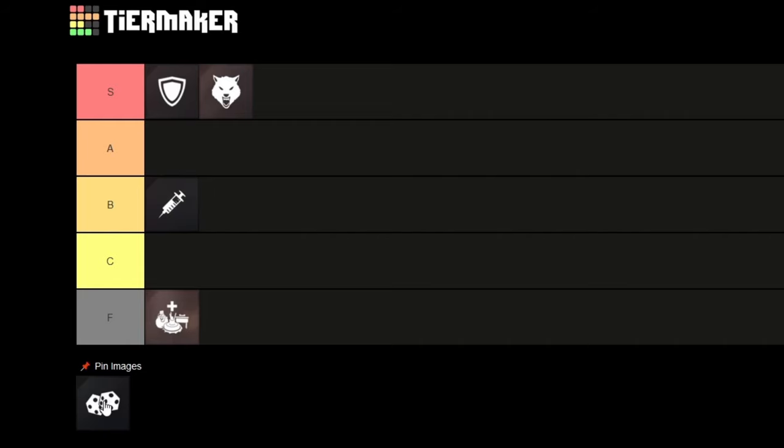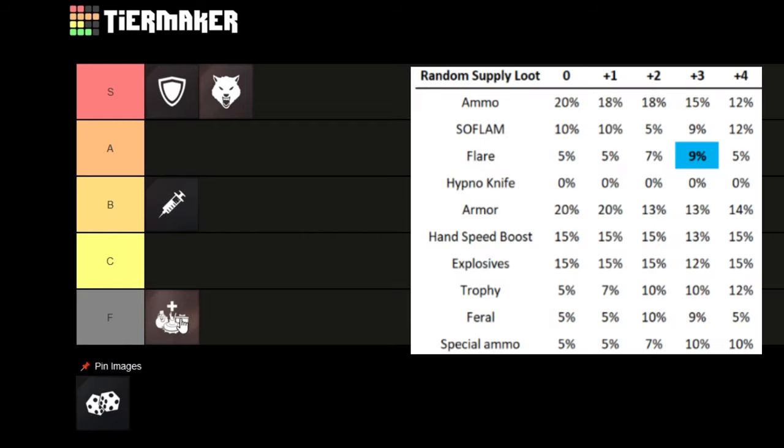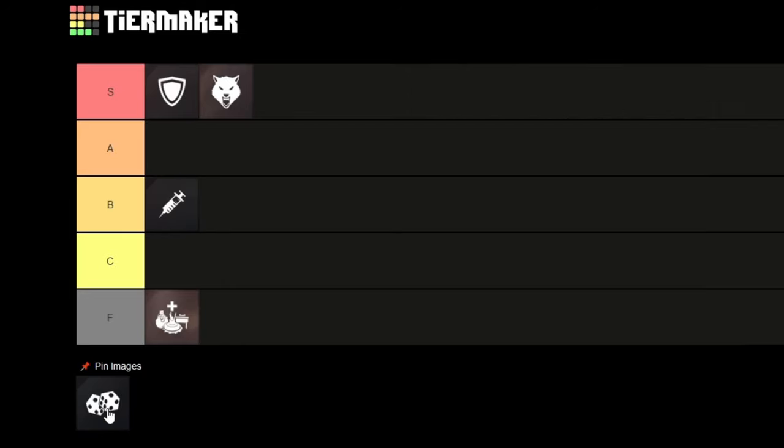Next up we have Random Supplies. It's a bit of a weird one — Random Supplies can give anything from all of these items, but also ammo and tactical equipment. It's not that consistent, so solo I do not recommend using it. In solo you want consistent Armor or Ferals. But in a co-op game, if there's already a person running Armor and Ferals, the third person might as well run Random Supplies.